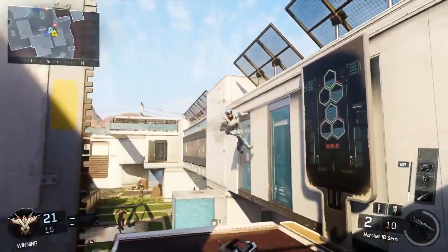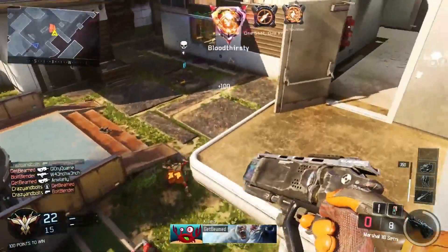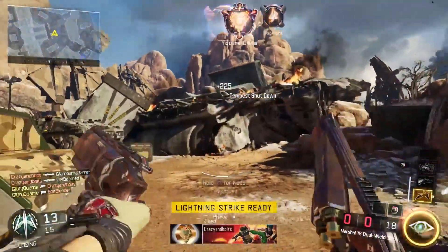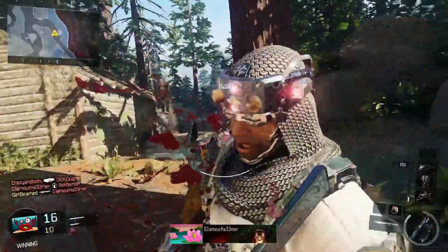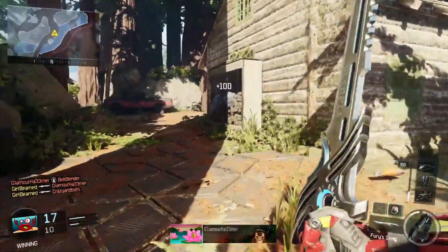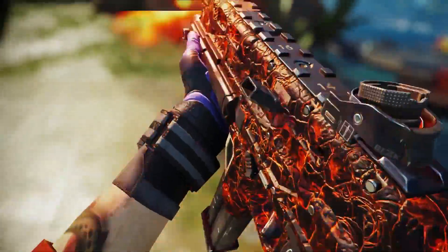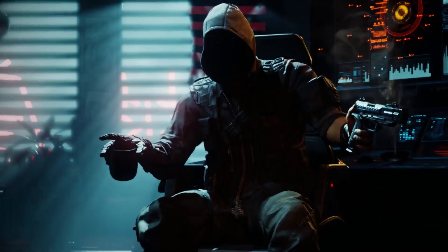And if some chump feels the need to get up close, there's the buckshot hand cannon. It's like a warm hug, but the opposite. You here to buy, or shall I get my crowbar?